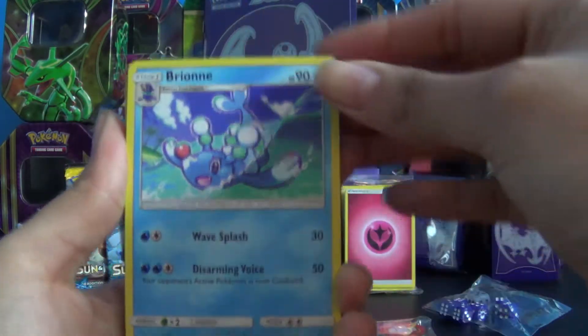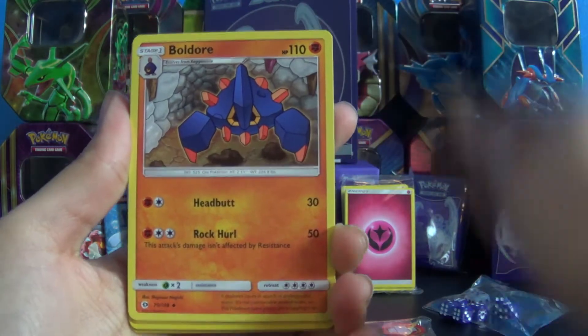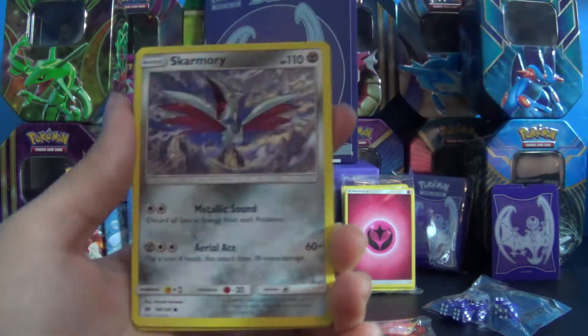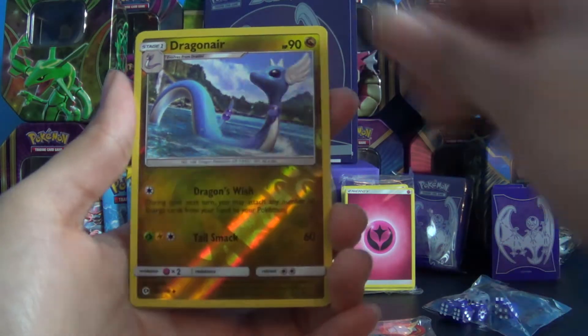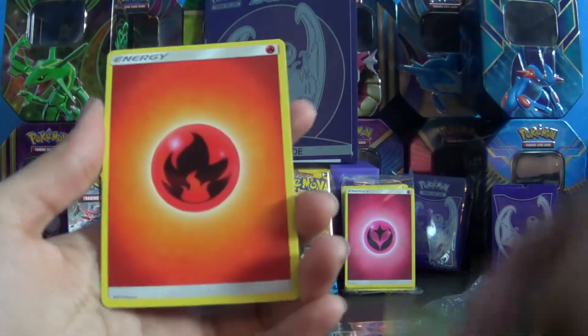Right off the bat I get a Brionne, a Timer Ball, a Boulder, a Drowzee, a Cutiefly, a Skarmory, a Bounce Sweet, a Diglett, a Dragonair Reverse Holo, a Parasect, and an Energy.